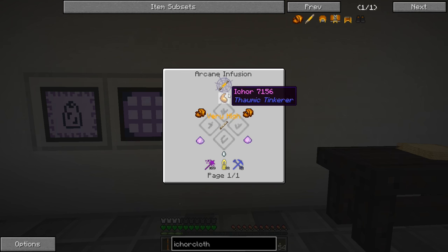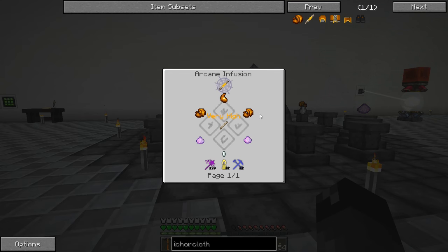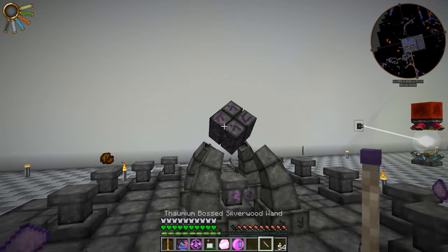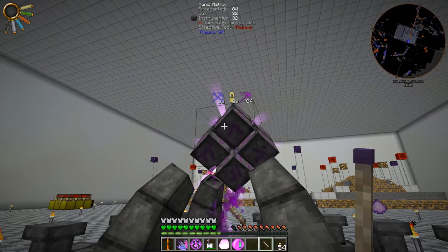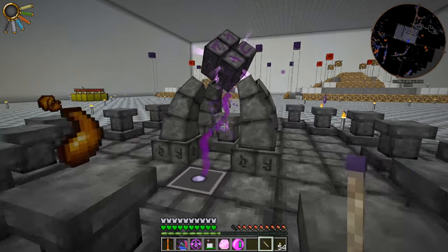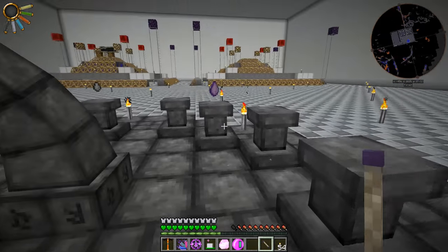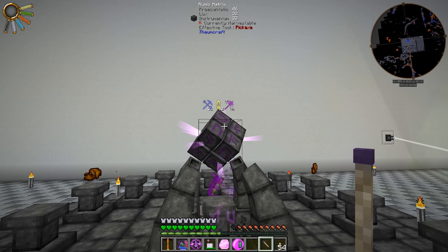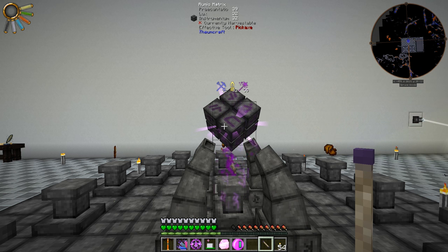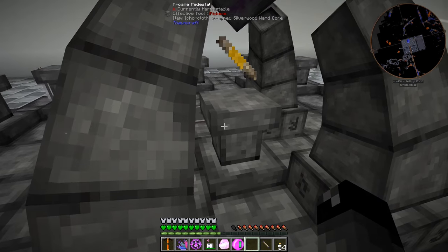Let me get this together and we will see if we can make one of these real quick. I need to make another Silverwood Rod - not a big deal. Everything should be ready to go for this very high instability Infusion Crafting. We should have all the aspects in the system - I just need 100 Magia, 32 Lux, 32 Instrumentum. And then we have the Silverwood Wand Core in the center pedestal, with a piece of Ichor, some Ichorcloth on the two sides, some Salus Mundus, and a Gas Tear. Very high instability - ha! Not so much. We're all good. There's our Ichorcloth Strapped Silverwood Wand Core.